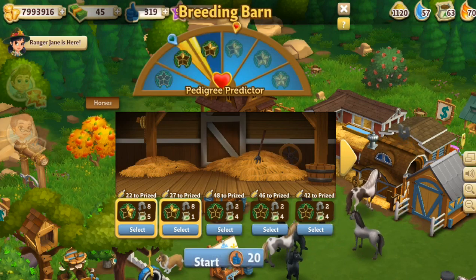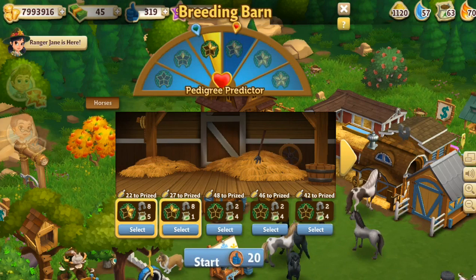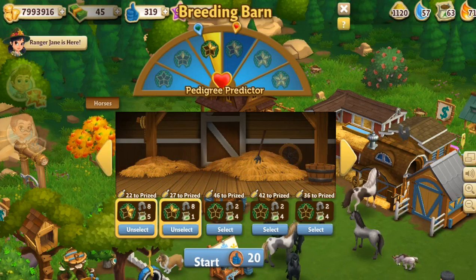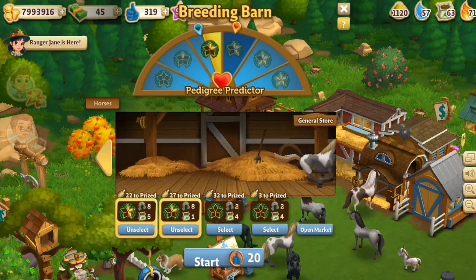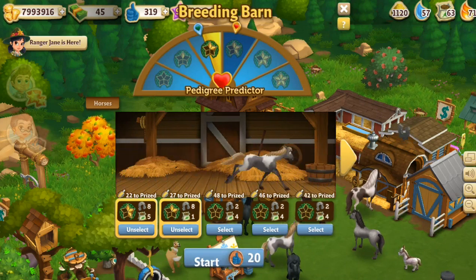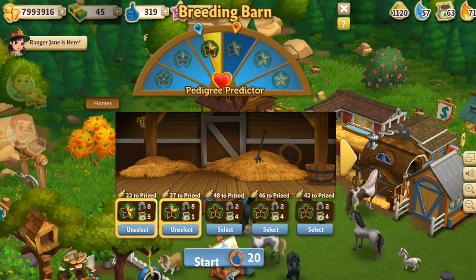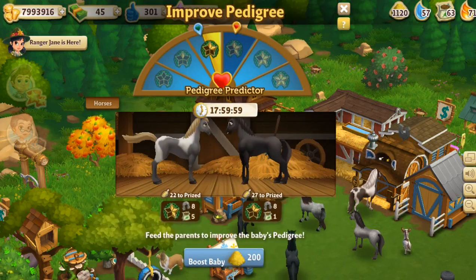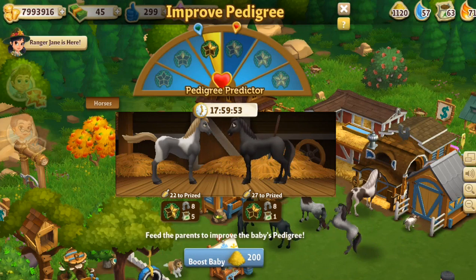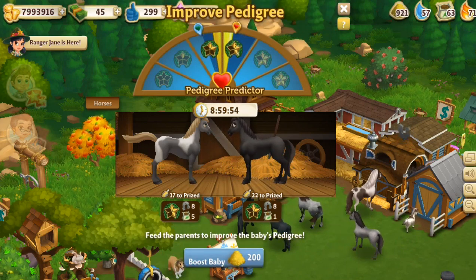I have one good horse here. They could technically breed — there's a good chance the pedigree could be at level two. Let me see my horses — whoa, my horses all just raced by! You can do the breeding barn. I have so many horses! We'll go ahead and breed a couple together just to see what we end up with. It'd be fun if you could breed with your friends' horses.